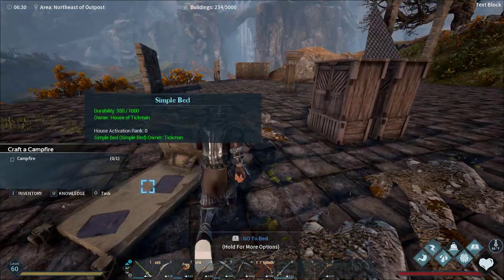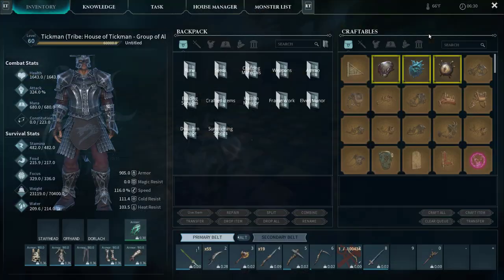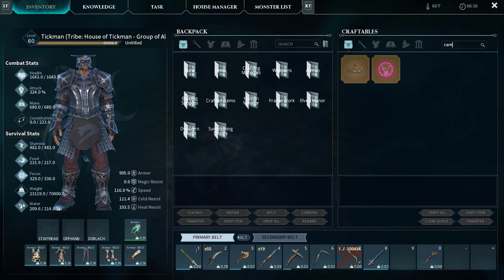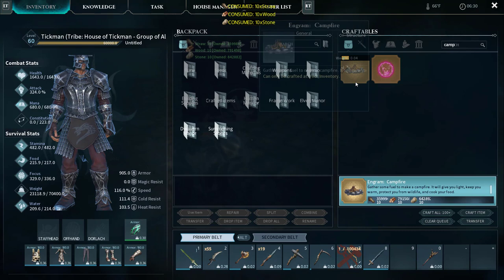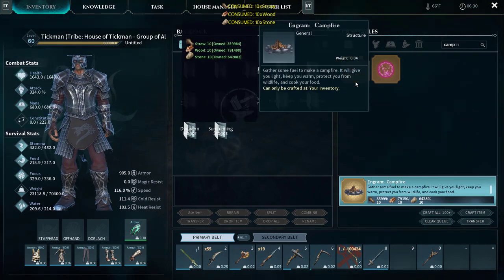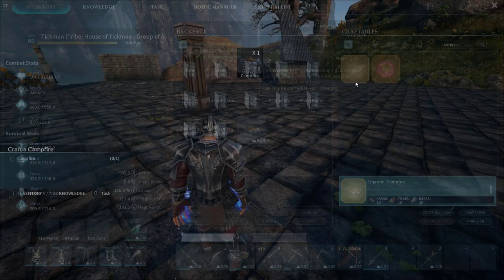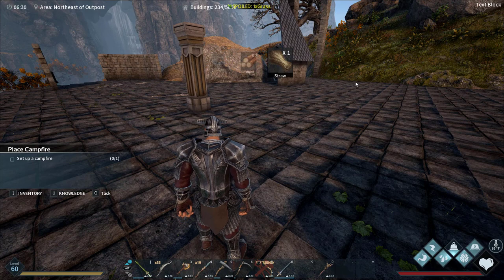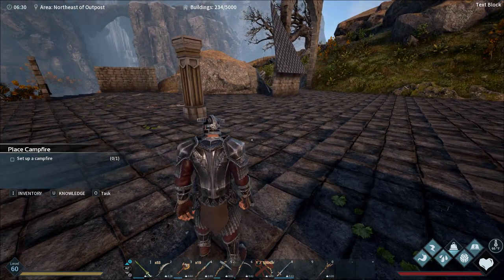Let's go ahead and make our campfire. We can make it right here in inventory — just type in 'camp' and craft one up.